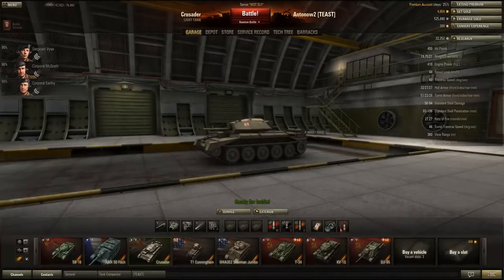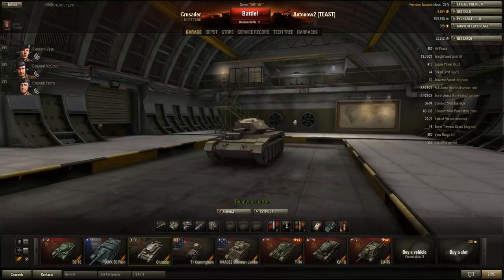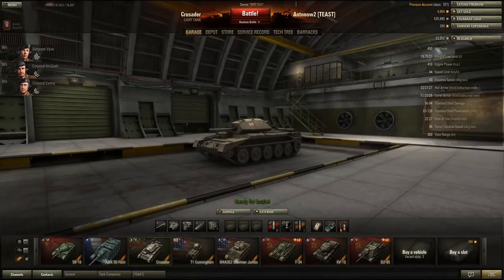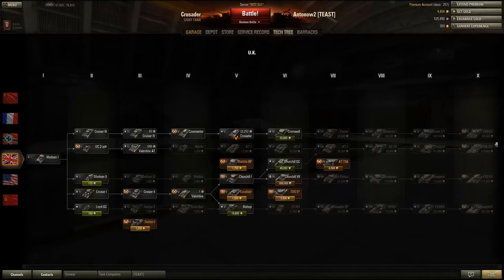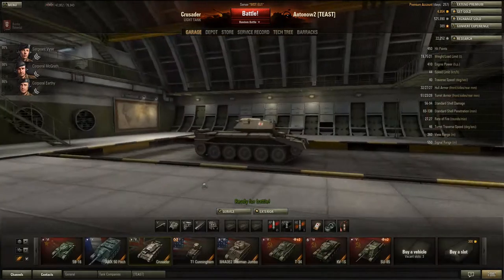Hi guys and welcome back to my World of Tanks channel, I'm Anton Ofti and today I've got another garage review for you of the Crusader, tier 5 British light tank. We haven't talked about this tank line at all up till now — it leads up to the FV4202, and this tier 5 tank leads up to the Cromwell. You get it from the Covenanter, which is very similar to this tank.